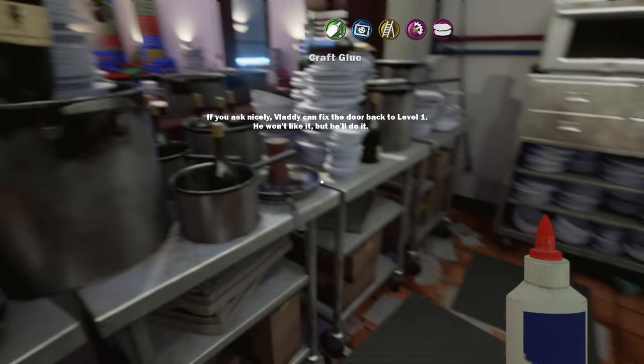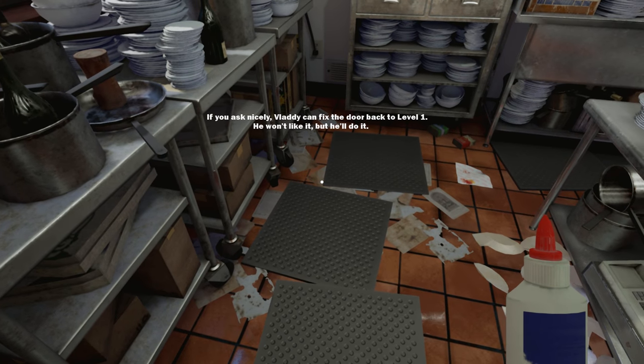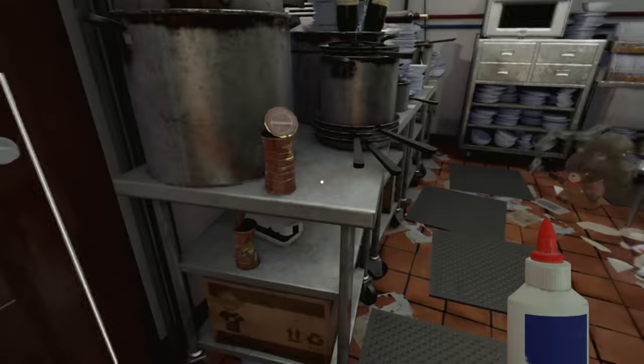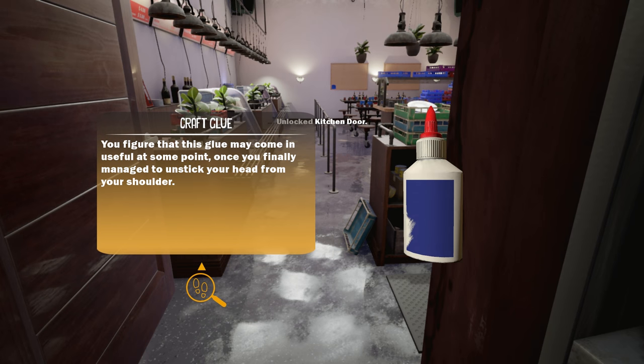What else is there to do in here? Anything? Does not look like it. Craft glue - if you ask nicely, Vladdy can fix the door back to level one. You don't like it, but he'll do it. I figured that this glue may come in useful at some point, once you finally manage to unstick your head from your shoulders.